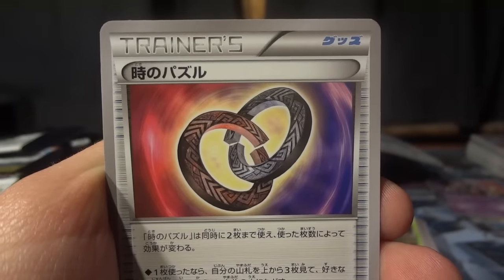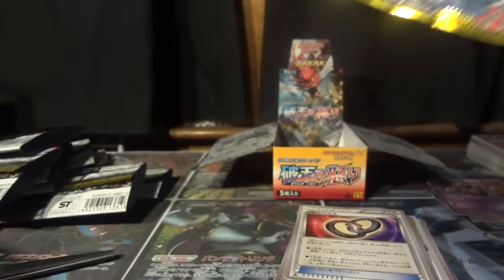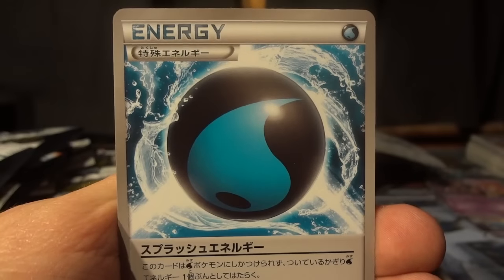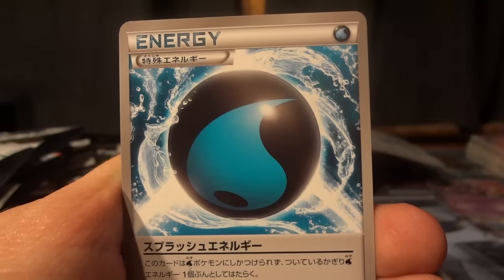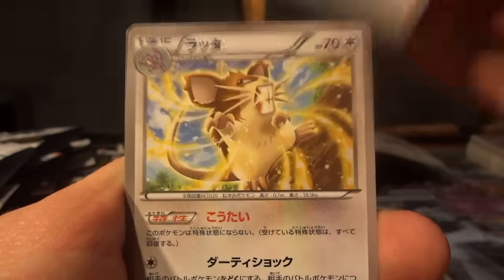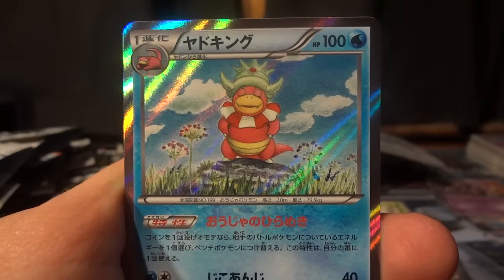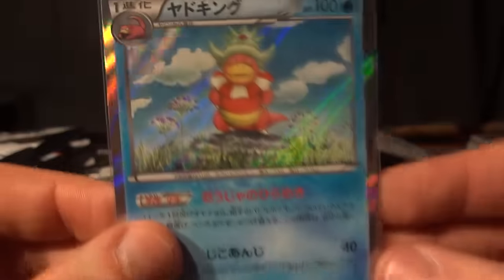Time Puzzle — you can play one of these cards or two at the same time. If you play one, you look at the top three cards of your deck, rearrange them any way you like, and place them back on top. If you play two simultaneously, you search your discard pile for two cards and put them into your hand. There's also a Splash Energy — a special water energy that's discarded if not attached to a water Pokemon, and if the Pokemon it's attached to gets knocked out by an opponent's attack, you return the Pokemon cards to your hand rather than discarding them. Holo this pack is Slowking — looking very fresh.